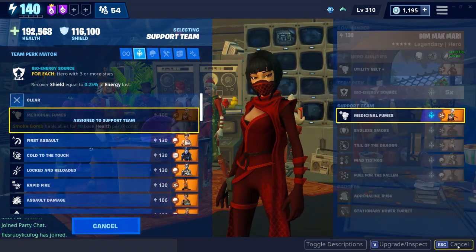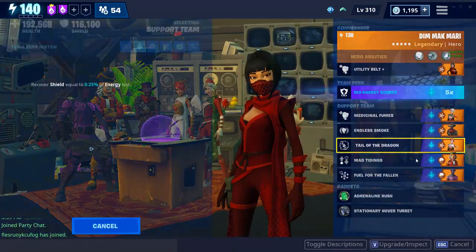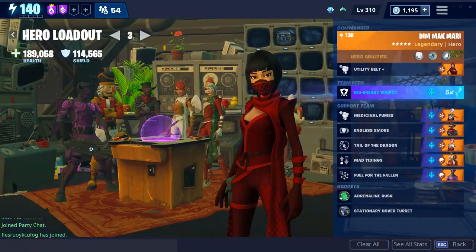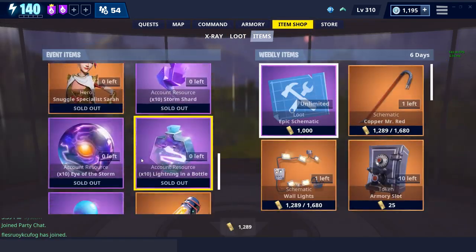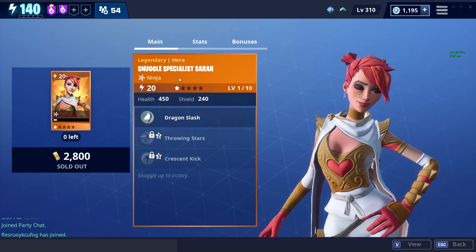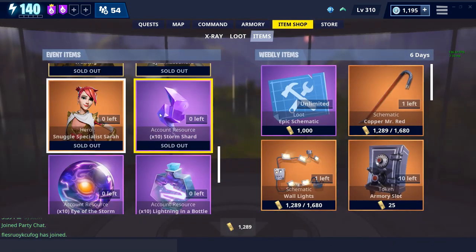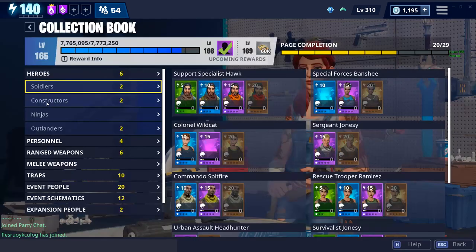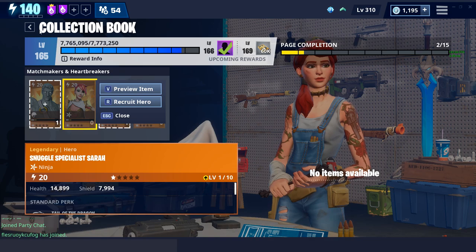I'm going to click through all my different characters so you can see who I'm using. Infiltrator Ken, and then Tale of the Dragon is a big one from Snuggle Specialist Sarah. As I am recording this, as this video is being released new, she's in the item shop for $2,800 in the event shop. She'll probably be here for a while, but if you're watching this from the future and you still have a voucher, you might be able to pull her out of the event.